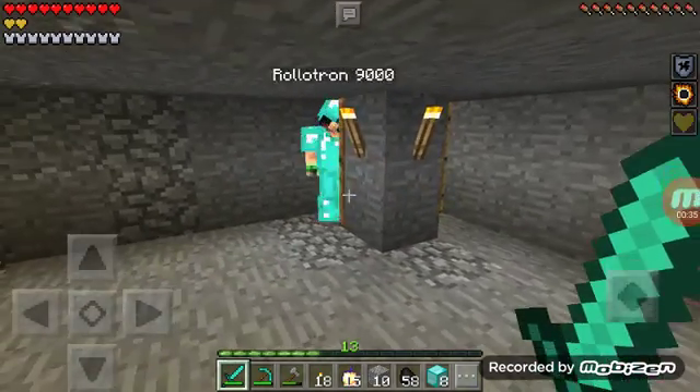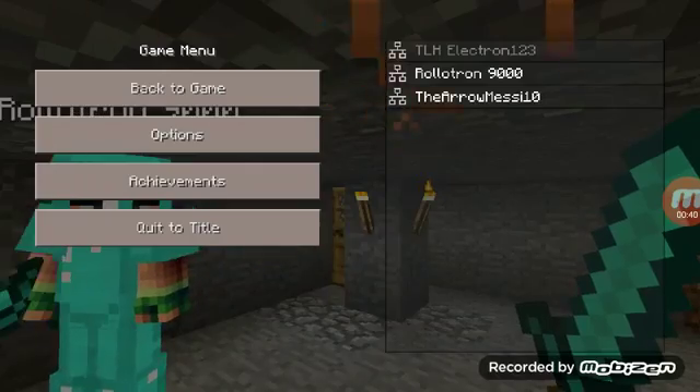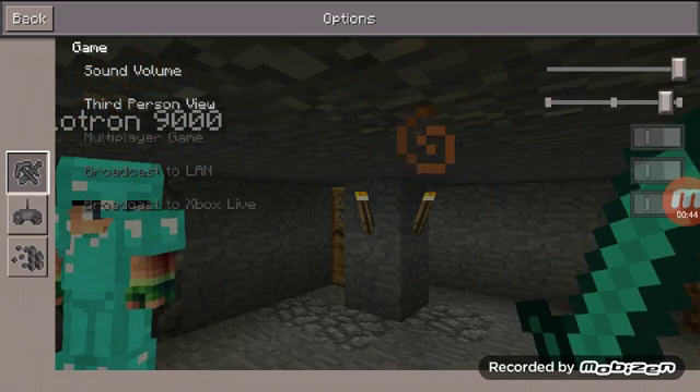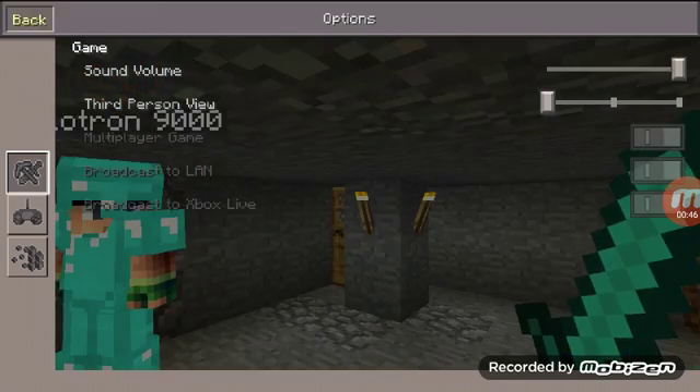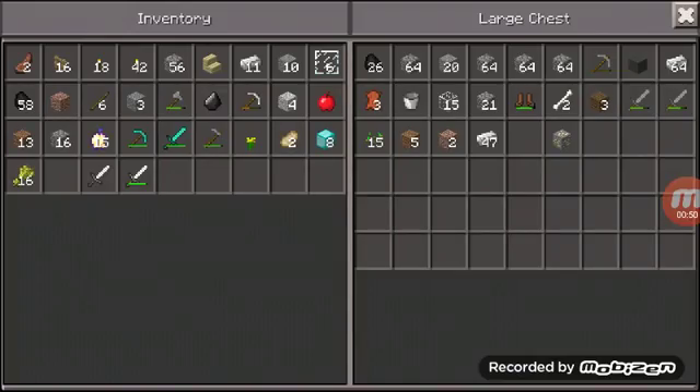He's going to come over here and we're going to do this now. He also has full diamond, as do I. Here we go — we're going to get in this chest. I'm going to drop these 8 blocks of diamond in there, and it's going to show up on his screen. He's going to take them.